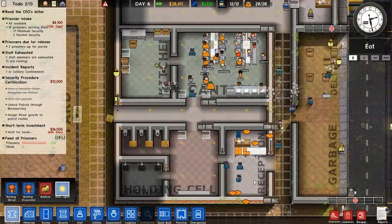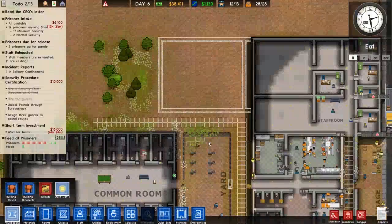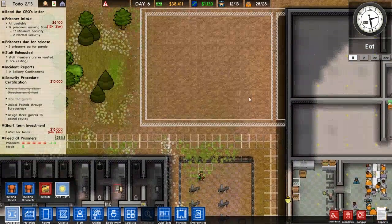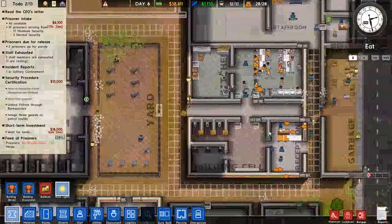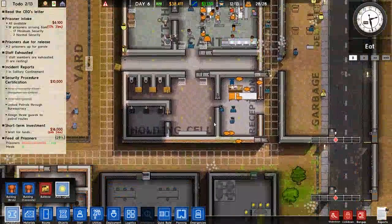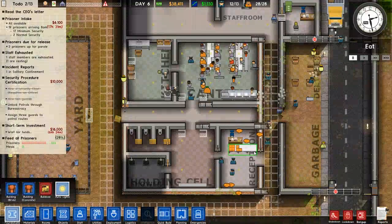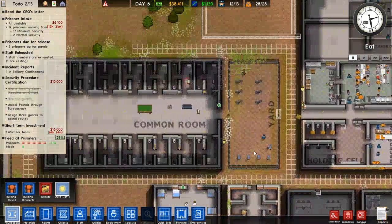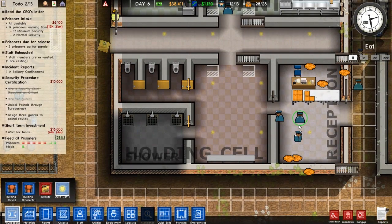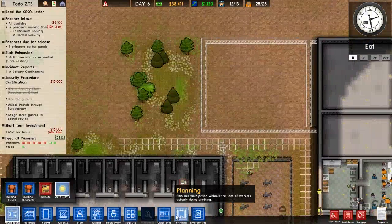I kind of want to rework this front area. I'm going to turn this into a canteen up here, make it a little bit bigger, and then move visitation from here to there. That way it won't have to go down. I don't think we need the whole holding cell anymore, and I don't want the guards to just be chilling up here. That's what we're going to do — build a new canteen up here.